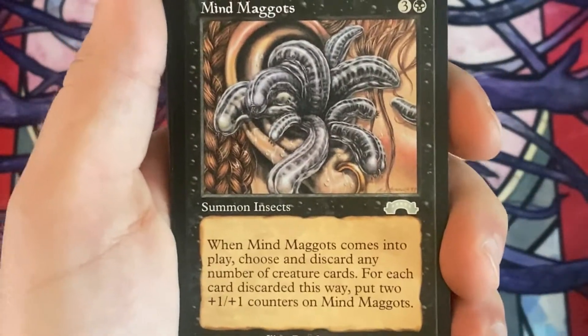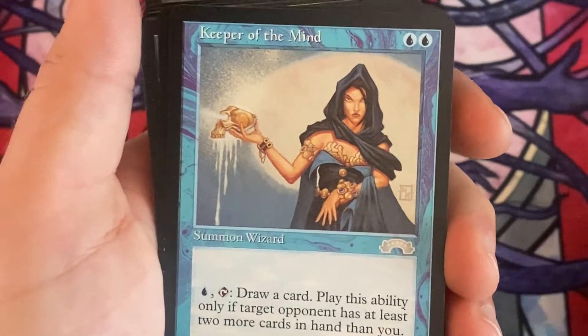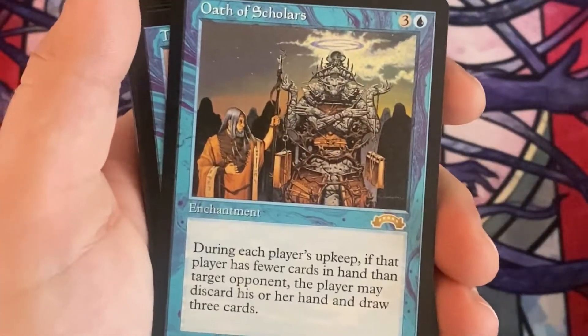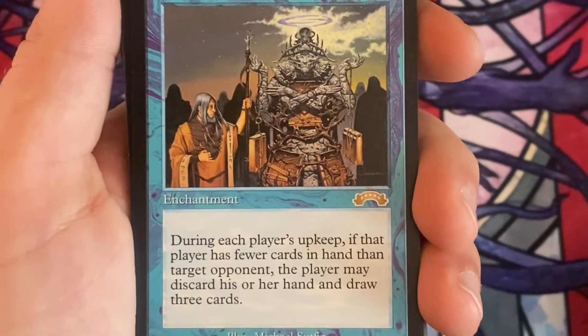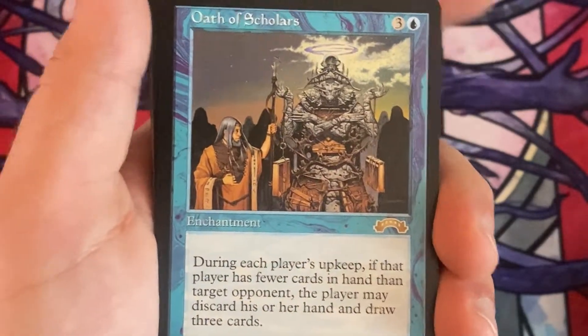Then we've got some Mind Maggots with some crazy art. We have a Keeper of the Mind — it's blue, blue; pay a blue, tap it, draw a card. Oath of Scholars: during each player's upkeep, if that player has fewer cards in hand than target opponent, that player may discard his or her hand and draw three cards. It's pretty neat.